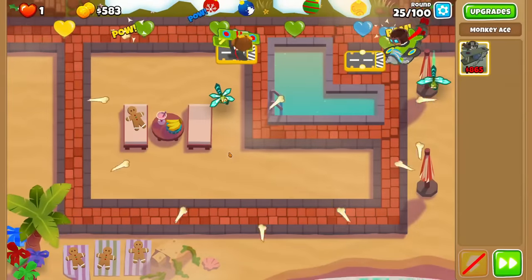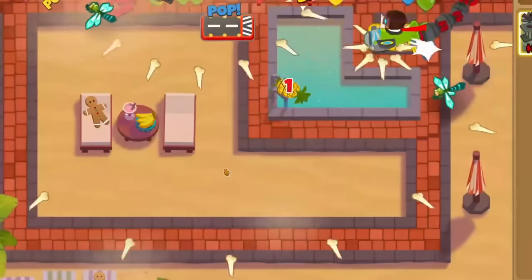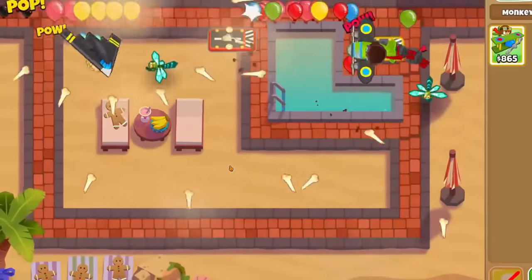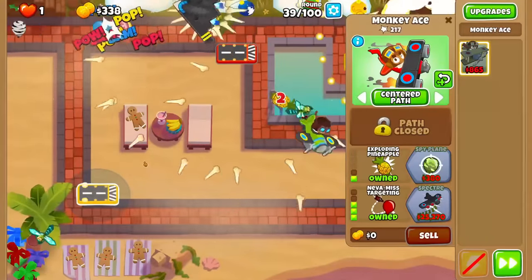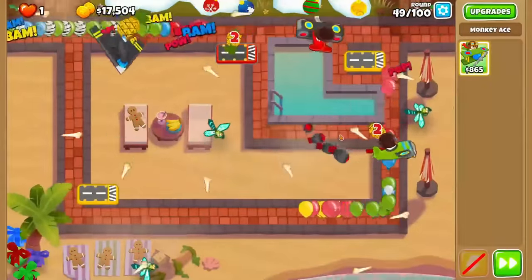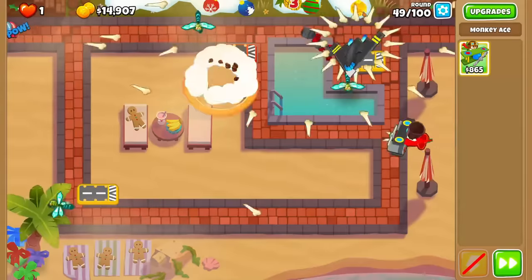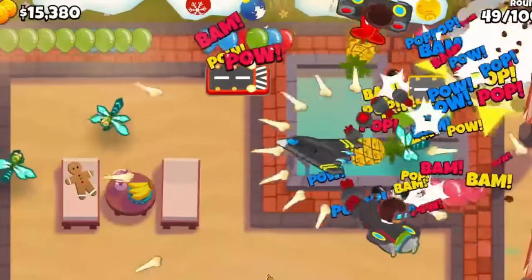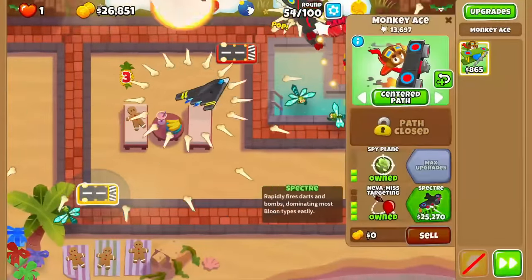With camos and lead secured, we needed to focus on the MOABs coming on round 40, so we got our first ace to a 4-2-0 operation dart storm. I really wanted a 4-0-1 for extra pierce, but this guy will likely be our main way of popping DDTs, so camo detection from the middle crosspath will be important. After this, we got our 0-2-3 never miss and set its flight pattern to the very right side of the track to increase DPS. The plan was to save for a spectre, but round 49 had other plans — a huge rush of bloons caused a freak leak before we could afford it. So we made our bomber ace a 2-3-0, and this extra attack speed let us pop all the regen rainbows causing trouble.